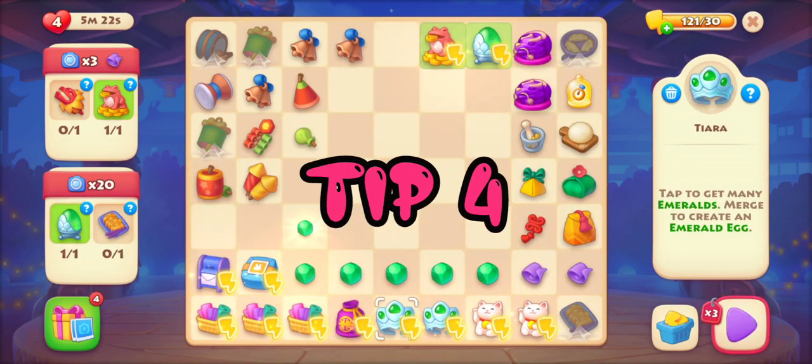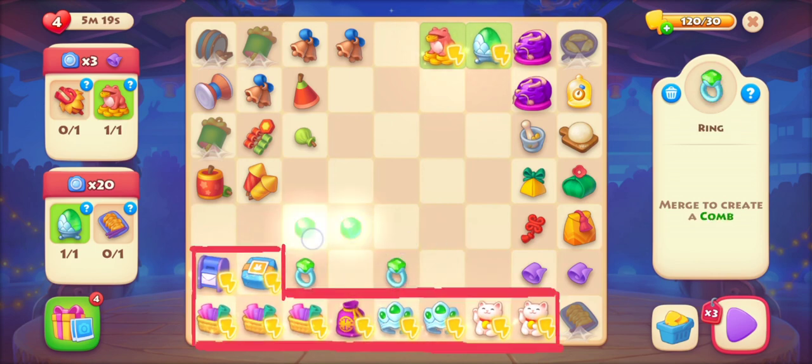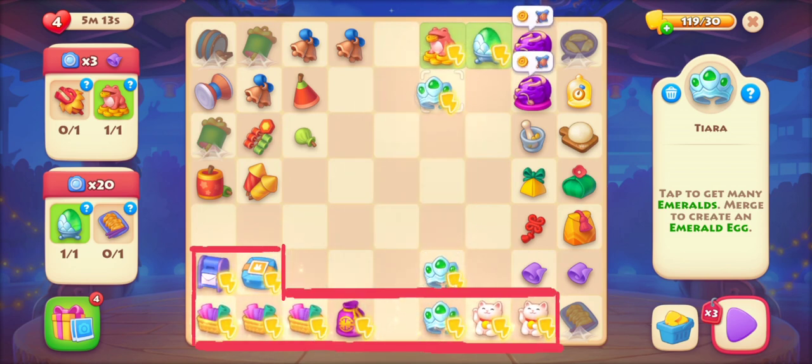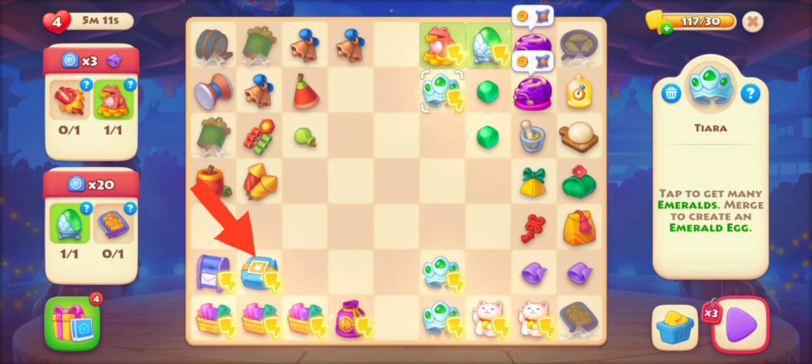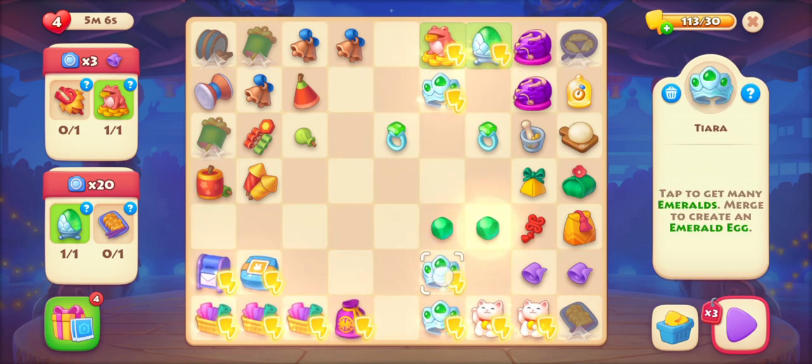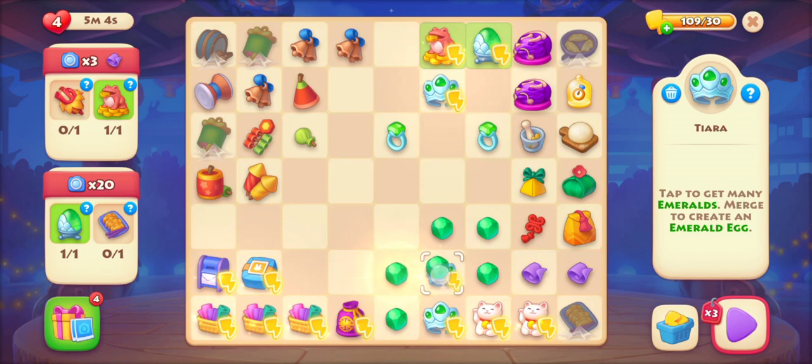Tip number four: you should keep items that give other items on the board. The benefit of keeping these items on the board is that you don't have to wait for a package to drop that item — you can simply get the items from these items, as shown in the video.